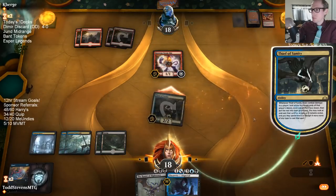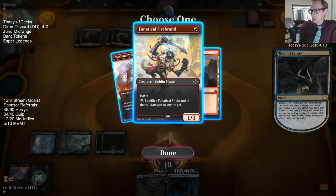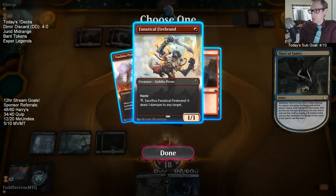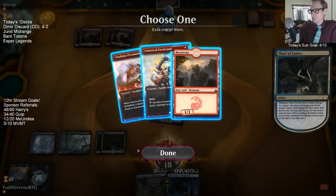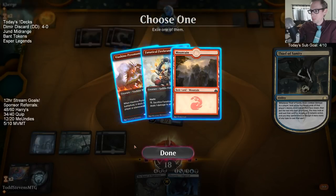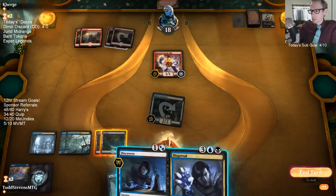There are burn spells right here on top for me to take to kill the Steamkin. I guess you kill the Steamkin — kind of. Not very reliably though. I'll take you — you're a little more reliable.